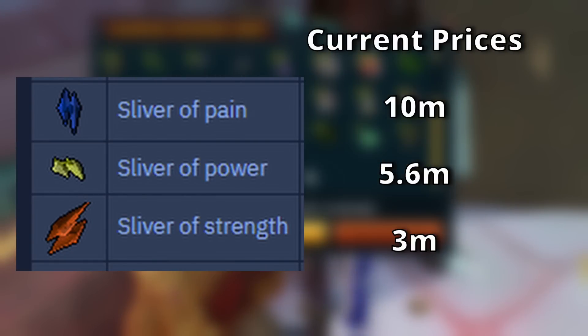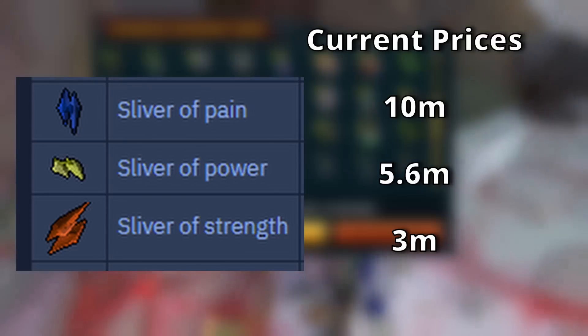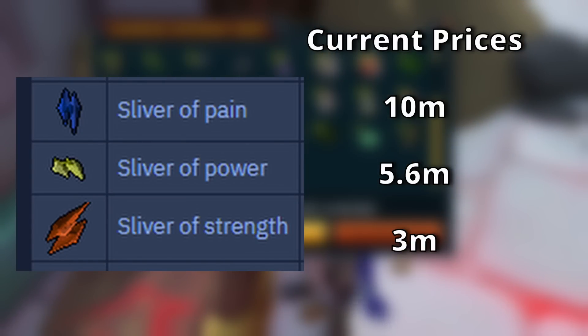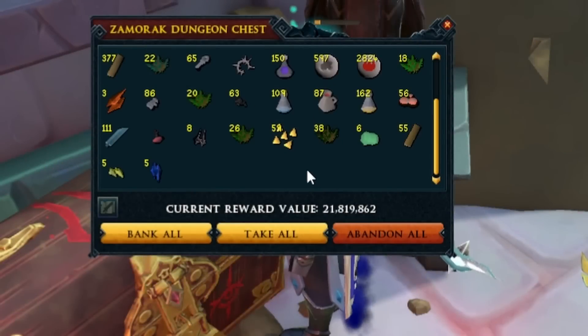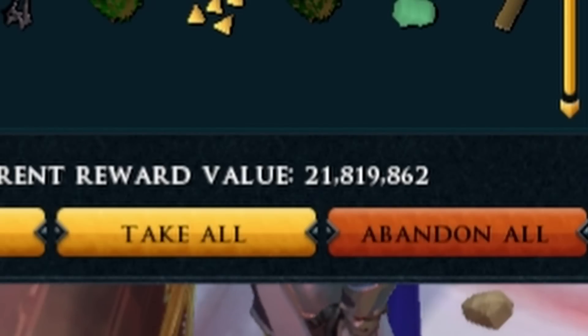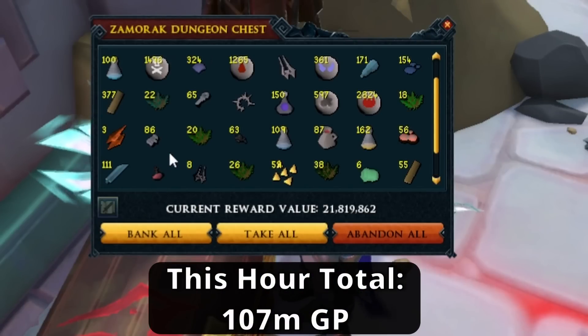These prices were done literally as I made this video — I made the enchantments and sold them, and that is the profit that came from it. These prices will shift once this video goes live, but I don't expect it to shift dramatically, or it will eventually stabilize out again, as you do have to have these Lucky Charms to do it. Running the dungeon alone is 20 million GP in trash loot, though this may be a little bit less depending on GE prices.